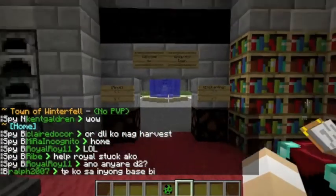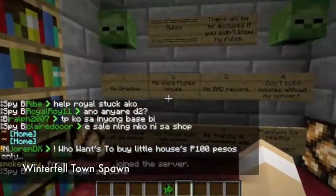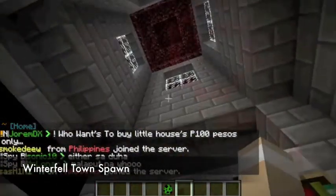From the start, let's begin here. This over here is their town spawn. You can read the rules of the town — 'there will be no excuses if you didn't follow my rules.' That's very appropriate, very good for a mayor.